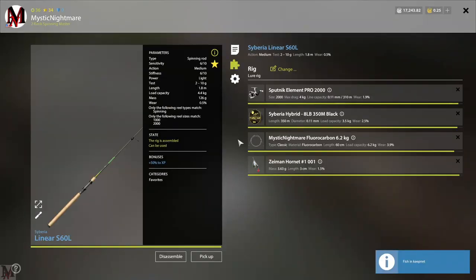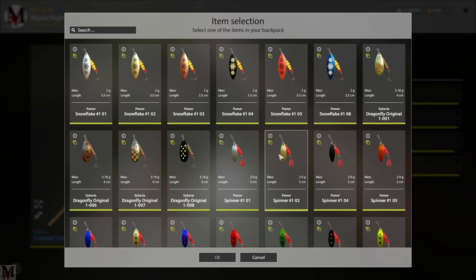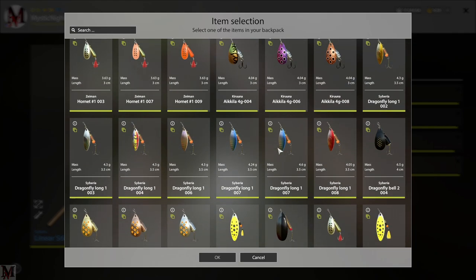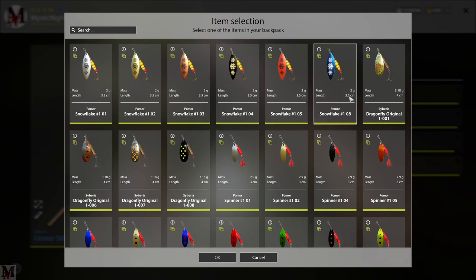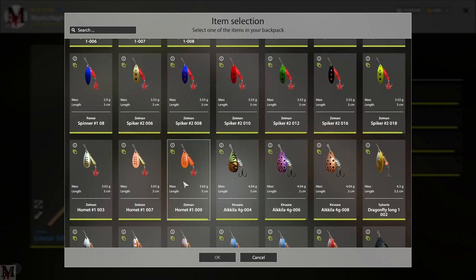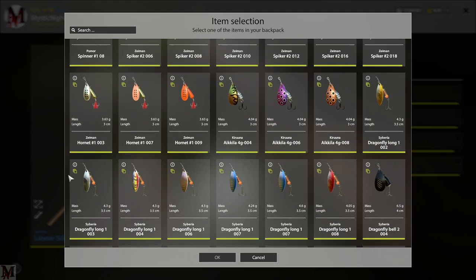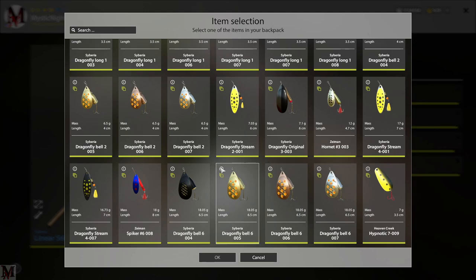Let's go ahead and talk about lures. Basically when it comes down to your lures, I have tried everything from two grams all the way up to five grams — they all are working, and I'm not kidding when I say they all are working. All the way up to these dragonfly bells 007. All of the snowflakes are working. The dragonfly originals are working. All of these small little tiny spinners right here are all working. The spikers are all working. The hornets, the Achilles — except for this one for some reason I'm not having a great time with. The dragonfly longs are working. Pretty much every single lure from two grams all the way up to five to six grams is working very nicely.